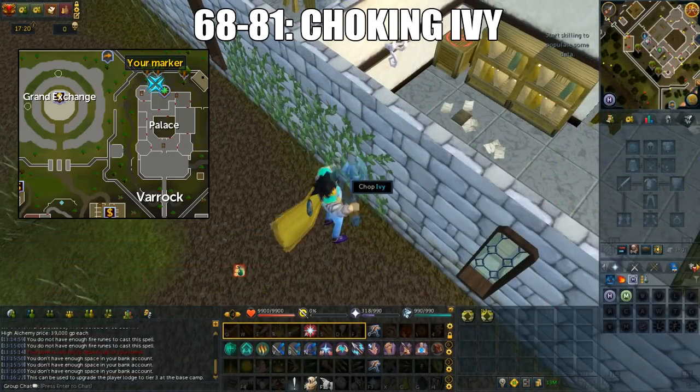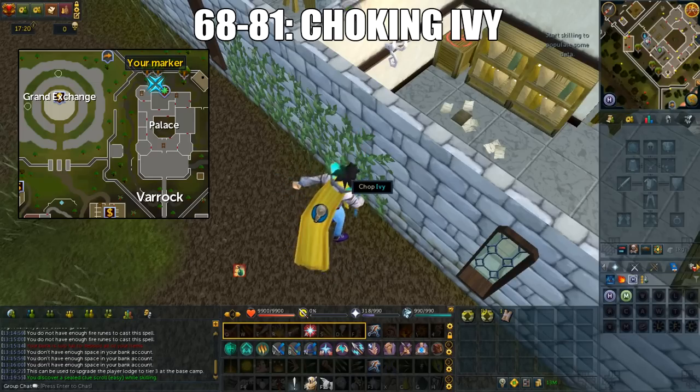For those who have stopped at 68, you'll do Choking Ivy until level 81. The best location for this is either in Varrock or in Prif. The Varrock location is east of the Grand Exchange and on the north wall of Varrock Palace. Those who have access to Elf City — this requires Plague's End and 75 woodcutting.